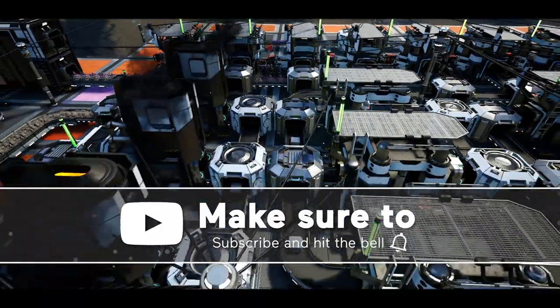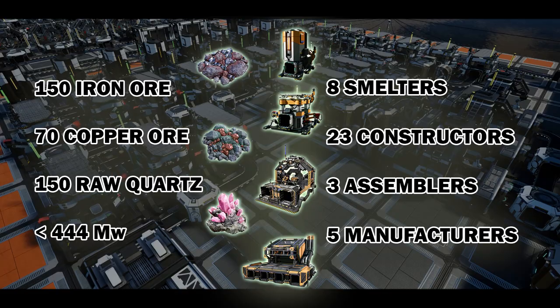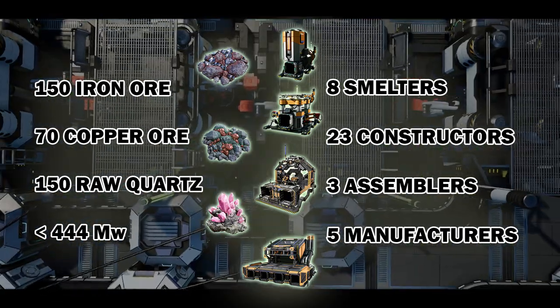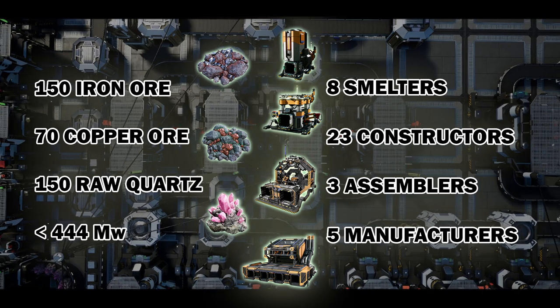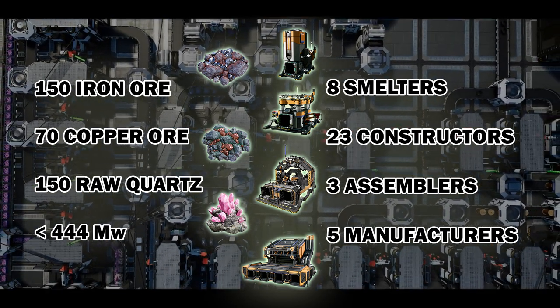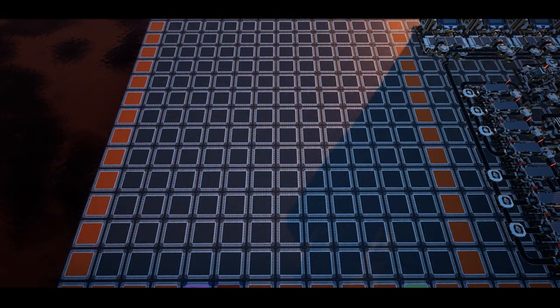For this build we will need, along with the 150 iron ore, 70 copper ore, and 150 raw quartz: 8 smelters, 23 constructors, 3 assemblers, and 5 manufacturers, as well as up to 444 megawatts. This build will be on a 12 wide by 13 deep grid.